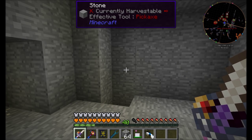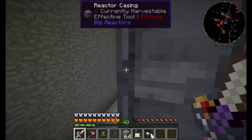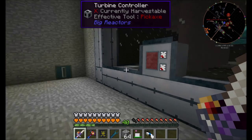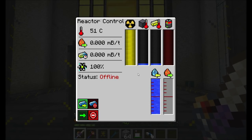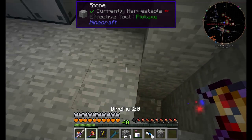Hello everyone, this is Direwolf20 and welcome to episode 84 of Direwolf20's Let's Play series. I'm hanging out with my big reactor and my big turbine. These two things are going to be generating a massive amount of power for our base. However, there are several things we're going to need to tweak and change to make them run at their peak and optimum efficiency. So we're going to start messing around a little bit with this today.